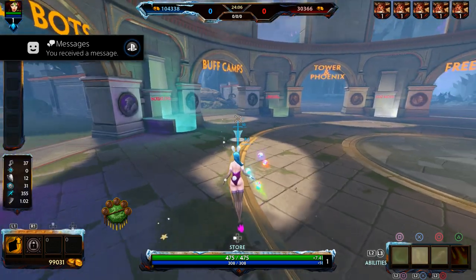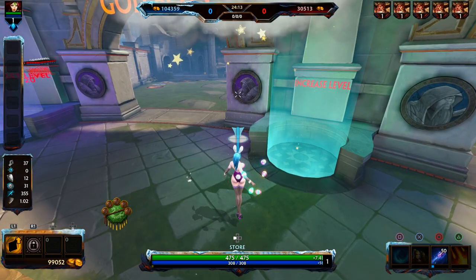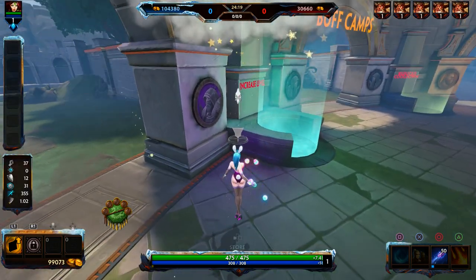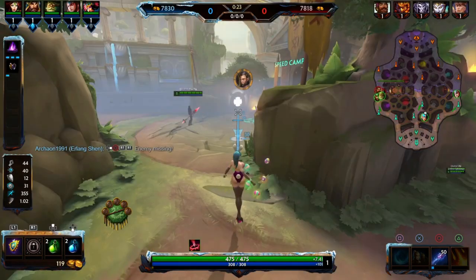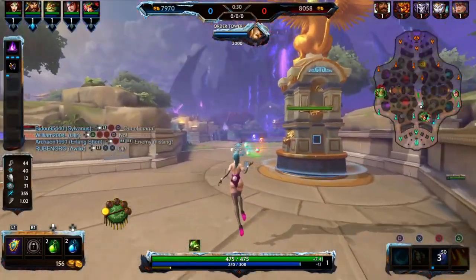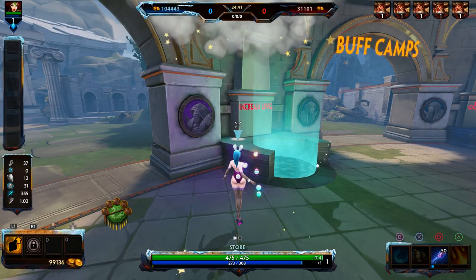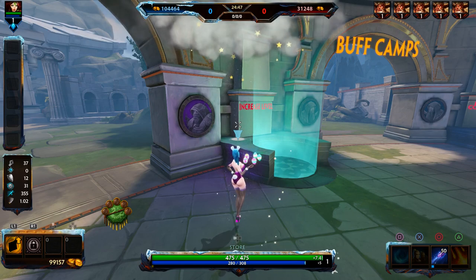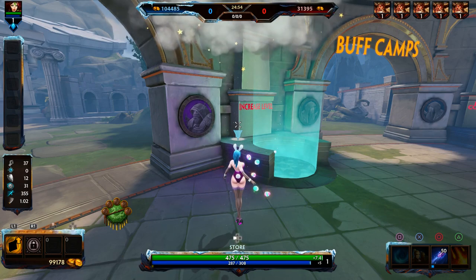At level 1 you want to get your 3. Your 3 is a wave clear — it helps you clear waves pretty quickly and it can help you clear the speed camp when you start off with your jungler. You can use it through the wall. Imagine this is the speed camp and there's a wall right here — you can use your 3 and clear it. If you hit all 3 minions you can then go to your mid wave, start clearing it, and you'll turn level 2. If you don't hit all 3 minions, or your jungler doesn't clear it quick enough within the 3 seconds, you won't turn level 2.